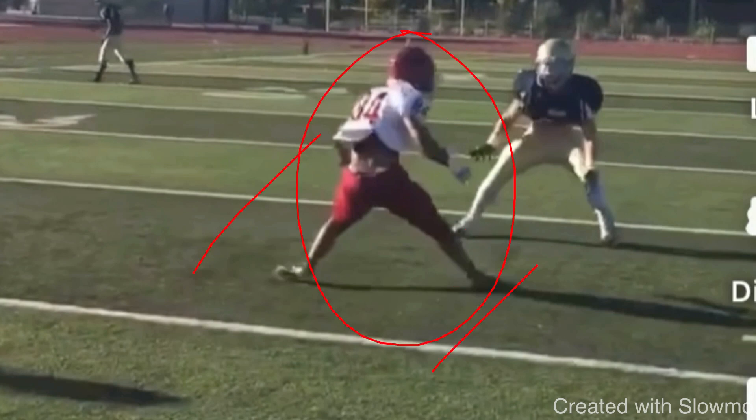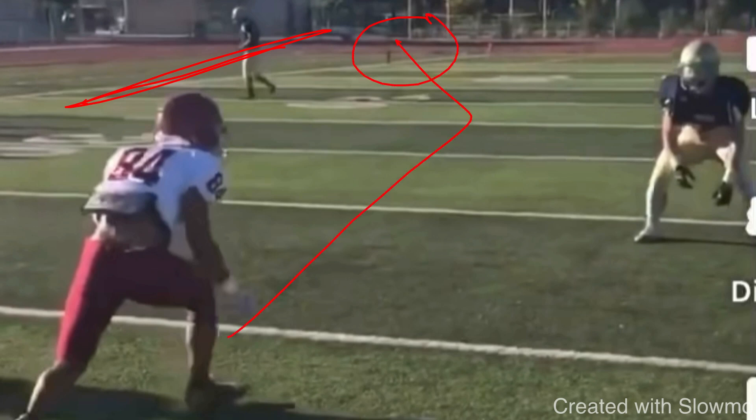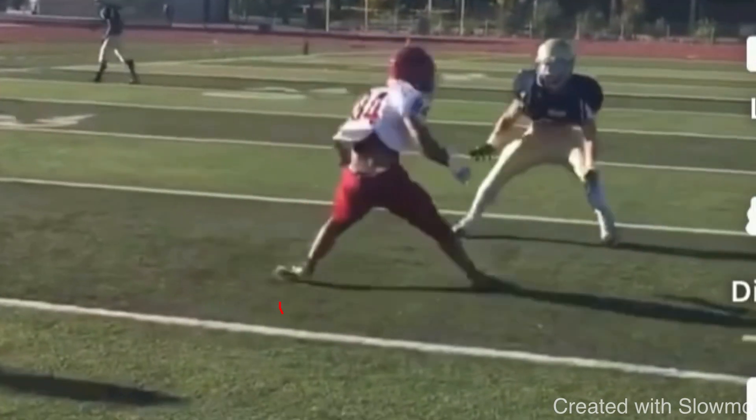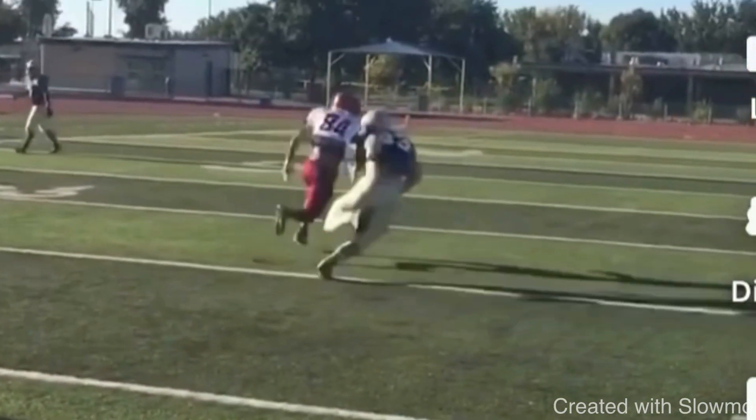The second mistake is they take off and run. When the DB is inside shade, he's there for a reason — he wants to force everything outside because the sideline is his help. On a corner route, the QB needs space to throw it on a line away from a safety or lead you in man coverage. If the receiver just takes off outside, the DB will get hands and squeeze him to the sideline with no space. For any outside breaking route against inside leverage at five yards off, close the space, get into his cushion, and make him uncomfortable. That's the second route.